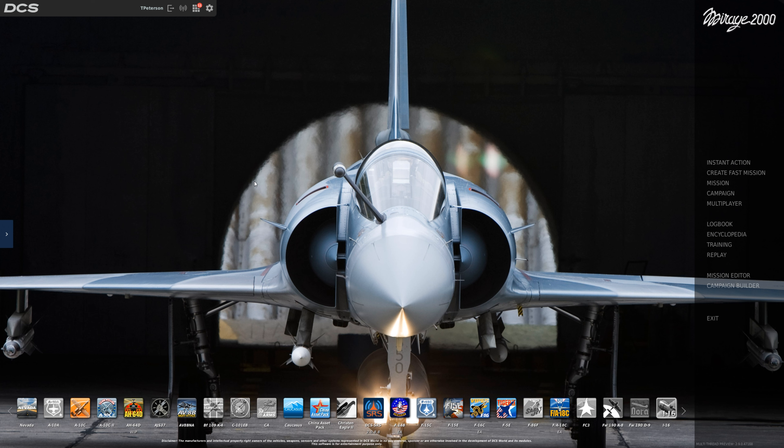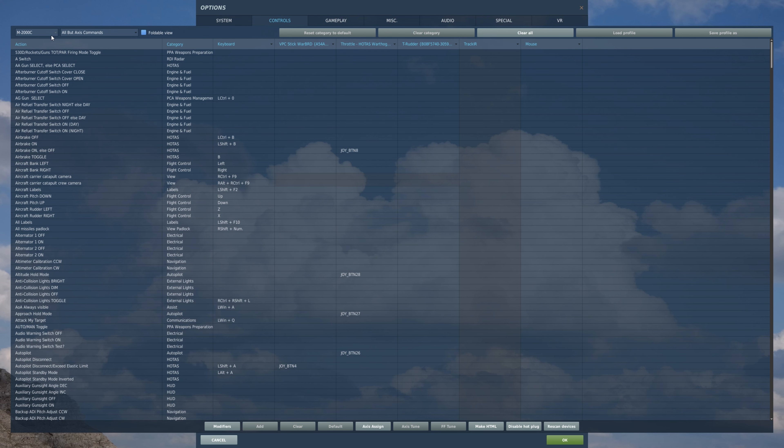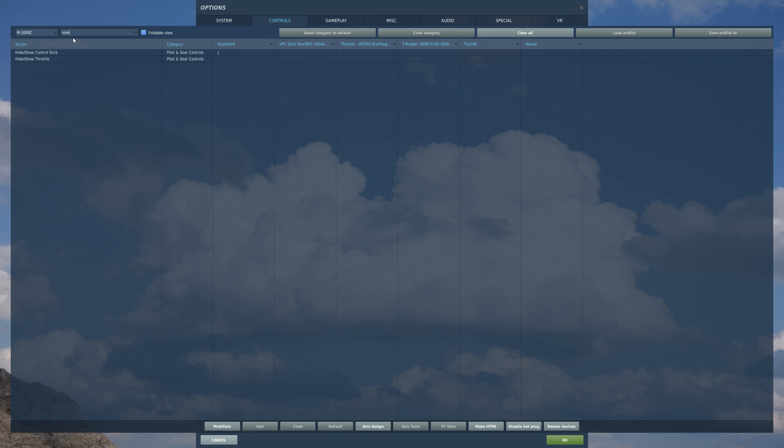The first thing we'll talk about will be the controls. Go to Options, go to Controls, make sure Mirage 2000 is selected, go to Search, and look up the word Hide. The one that we want will be Hide/Show Control Stick. By default there's no keybind for it, so I set mine to J.